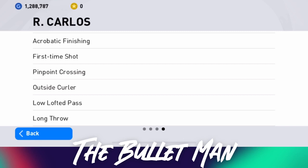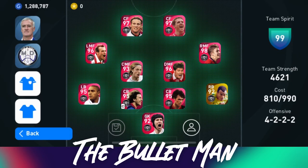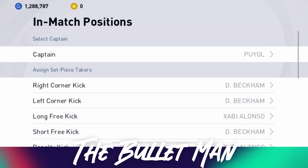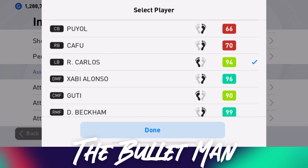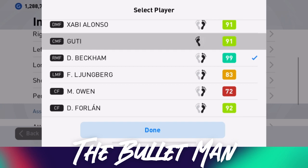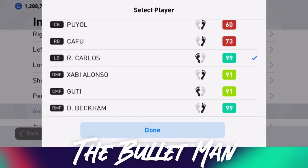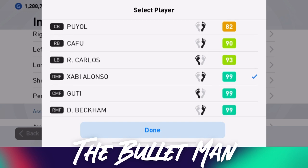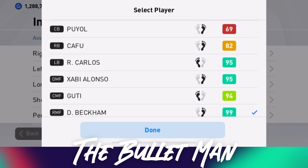His outside foot curl is his specialty. He also has the low lofted pass — he drills a lofted pass so low that the receiving player doesn't need much control to handle it. As for whether this version or the previous Iconic Moment is better — it's definitely this version. This version has 99 place kicking and 99 curl with or without the club boost. His free kick short rating is now 99, up from 98 on the previous card. Long range free kicks are 93, and corner kicks are 95 — quite impressive.